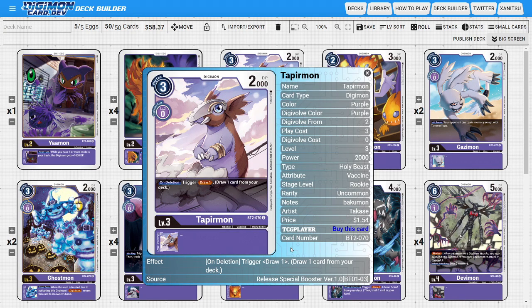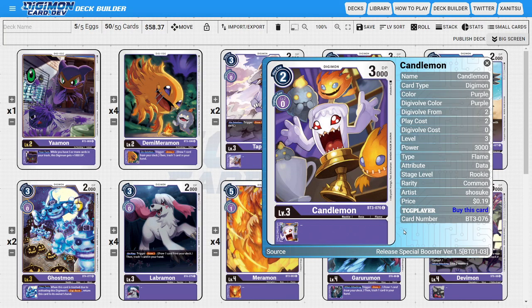Next, on to the rookies. I'm going to be running two copies of Tapirmon. Tapirmon is still a really good rookie because he has a nice on Delete ability of allowing us to draw one card. This is really good not only as a sacrificial fodder card, but it's great for aggressing into the opponent's security, giving us multiple ways to delete this card and get the draw benefit. Next, I'm running four copies of Candlemon. Candlemon is a decent Digimon to work with — he's value-efficient with a low play cost, low evo cost, and relatively decent DP, making him a fantastic tempo tool.